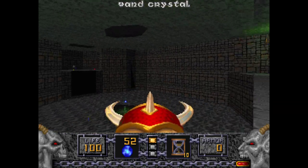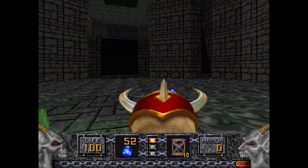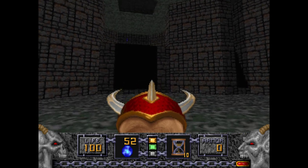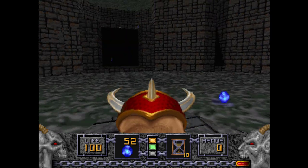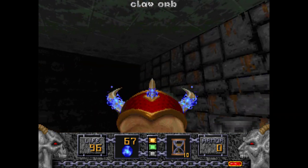You could use the egg sacs later. There is a way you could lure an enemy down into this pit, but chances are you probably won't do that. Stepping onto where the Green Key is lowers this lift, but instead of going to the lift, we're going to climb up this very steep stairway.